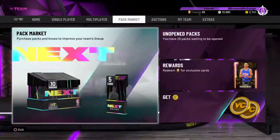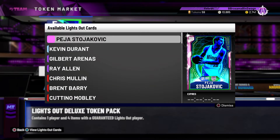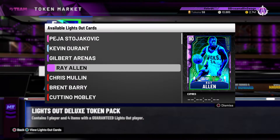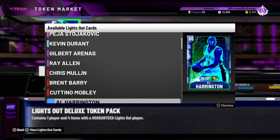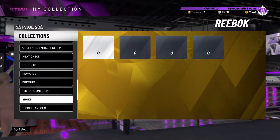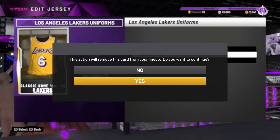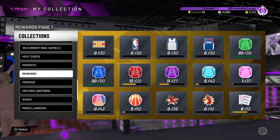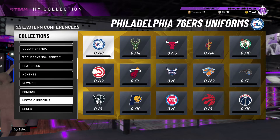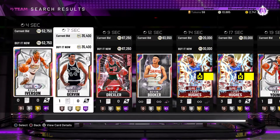Once you make some tokens, try to get like 24 tokens so you can open some of these Lights Out packs. You could get lucky and pull a pink diamond, diamond KD, amethyst Gilbert Arenas, or an amethyst — not the greatest cards, but you could definitely do something with them. When you open a pack, it comes with shoes and jerseys. Quick sell the shoes — click on it, hit sell for 350, and hit yes. Once you get around 10 cards from opening those packs, you'll get jerseys, which can really raise your collector level pretty easily.